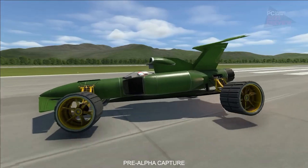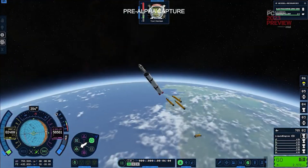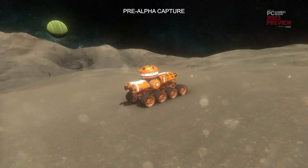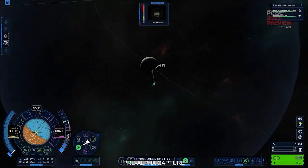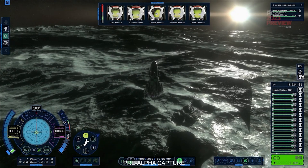The interstellar update should add new types of propulsion systems to the game, including nuclear thermal engines and fusion reactors, and we have seen some hints in the cinematic trailers. These new technologies will allow players to travel faster and farther than ever before.